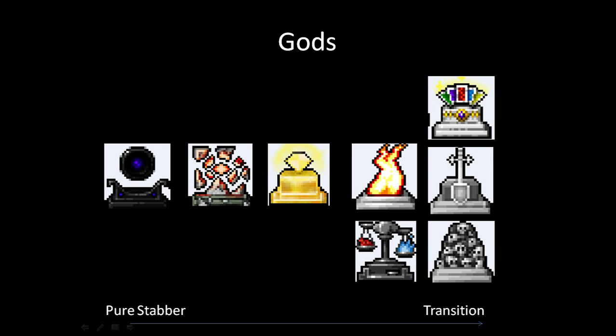On the right side you've got transition gods. Makhleb is just a generally all-around good god — stabbing gives you a ton of health. I haven't really enjoyed him for stabbers; I feel like he's a bit lackluster. But he does give you a move into a more melee style and lets you stay in fights longer. There's really no character where Makhleb is bad — he's good for everyone.